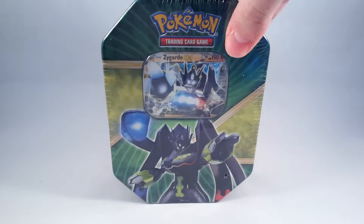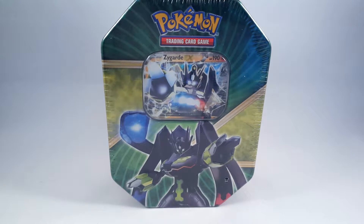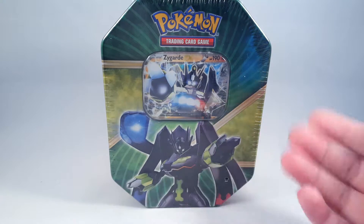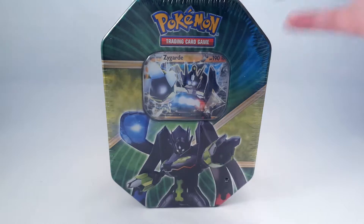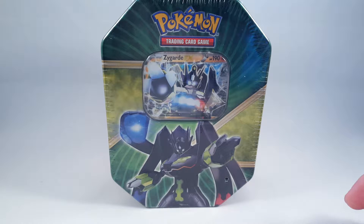The Pokemon company, whenever they come out with a new card set, always bring out 2 or 3 of these tins with promo EXs in them and 4 sets of cards.